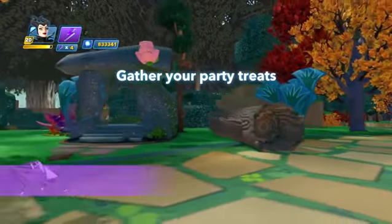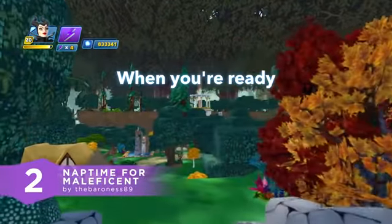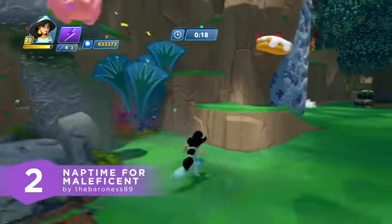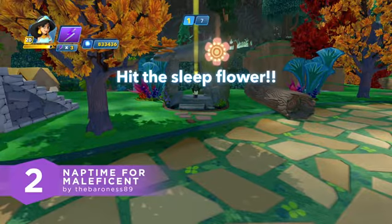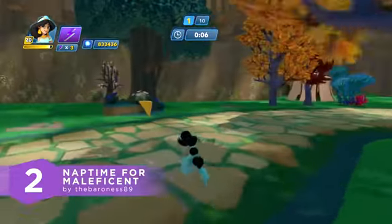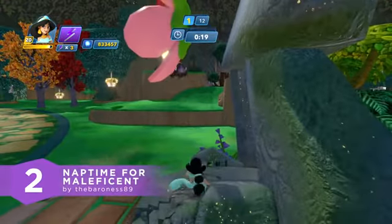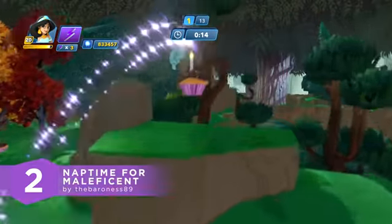In the number 2 toy box, it's your turn to put Maleficent to sleep. Here's Nap Time for Maleficent by TheBaroness89. Maleficent has cast a spell to hide all the treats for your party. However, if you put her to sleep, all the treats in the area will reappear. Collect them as fast as you can because she won't sleep for long. I really like how different this toy box is from a normal collection quest. Each area has 10 treats, so collect as fast as you can. To put Maleficent to sleep, all you have to do is sit the sleepy flower next to her. Why didn't King Stefan think of this before she cursed Aurora? Can you collect all 50 treats before Maleficent wakes up? Better move fast — a lot is on the line when it comes to food. Congratulations.